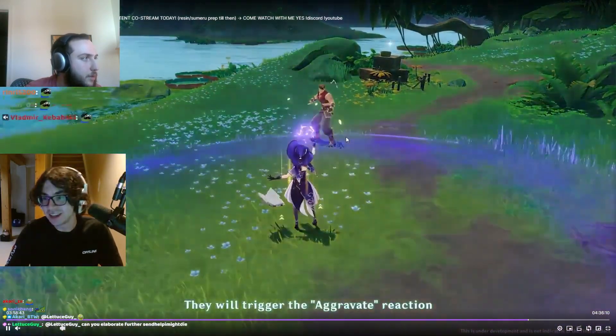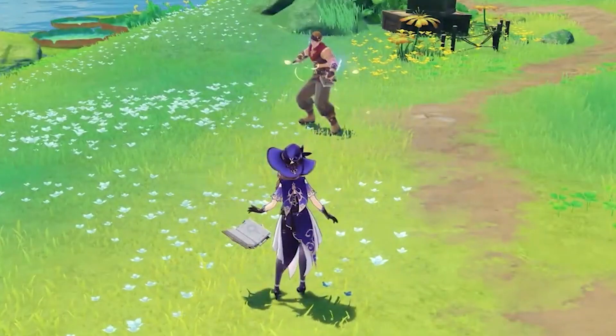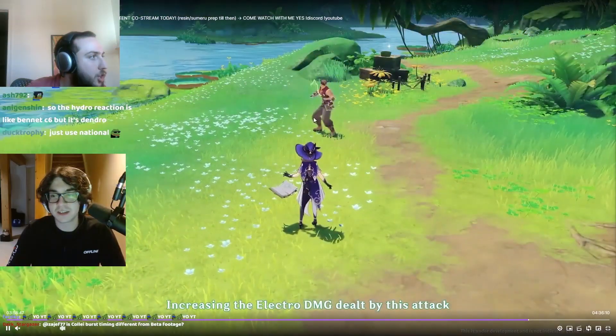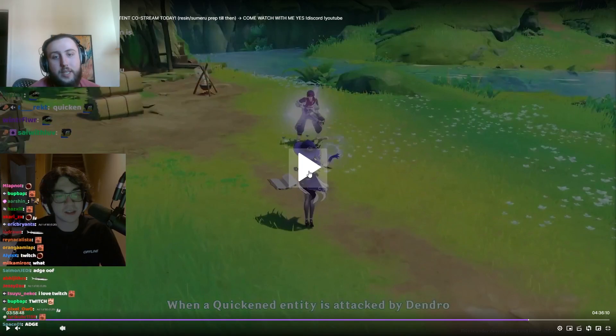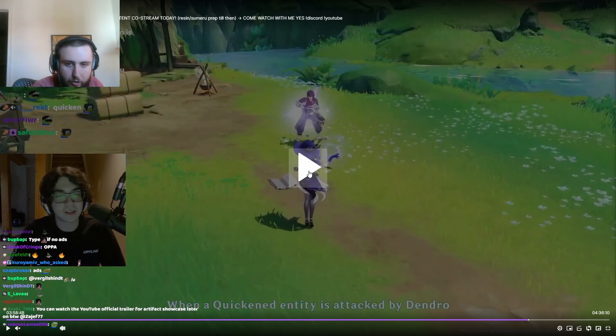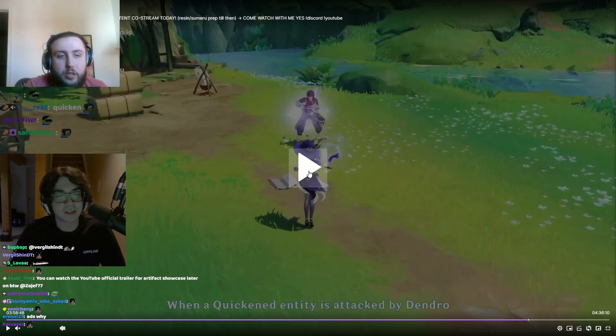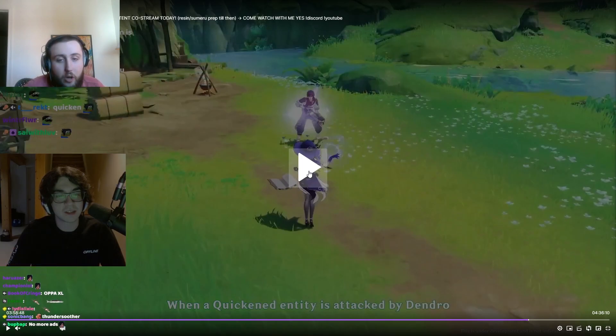What I want you to pay attention to is this: you can see green lightning and electro lightning on the enemy at the same time — some green and some purple. So what that means is you can have Quicken and electro coexisting on an enemy. This means the Thundersoother set should potentially work with electro aggravate characters. It won't work with all of them — it'll depend on how much application you have — but you can have it on enemies, and that's relevant.